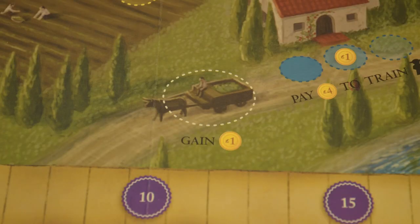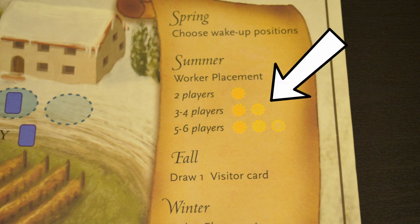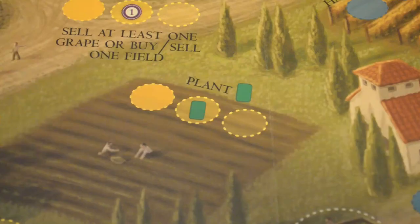Before jumping into all the actions, there are two things to cover. First is the ox cart space — this space can be taken by any number of workers during either the summer or the winter. When you take this action, you get 1 coin. The second is the number of spaces available on each action. As shown on the season banner, a different number of spaces is available depending on the number of players. If you have two players, only the opaque space is available, meaning only one player can take each action.